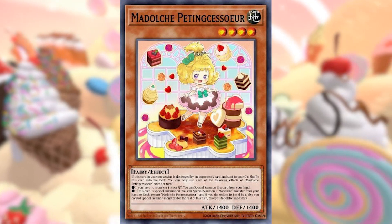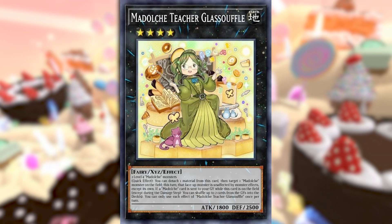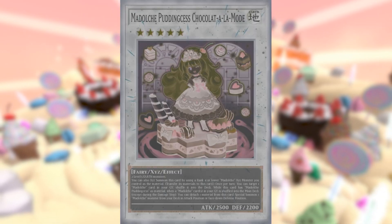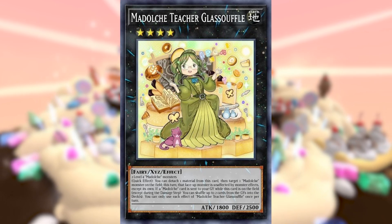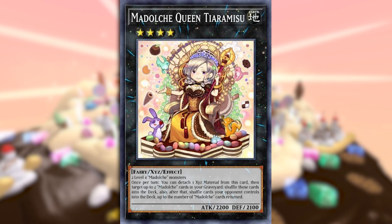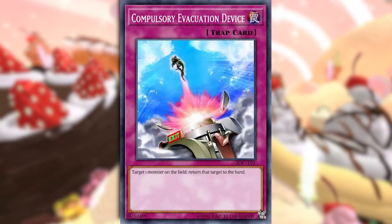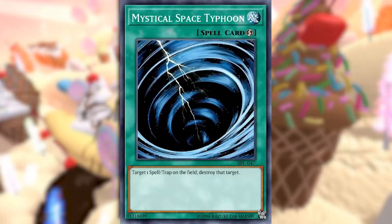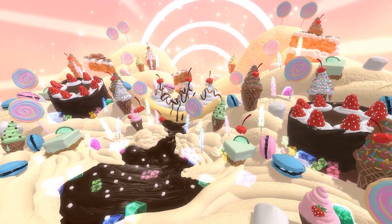It's basically always summoning the level 5 Puddingcesser from the deck, who will then become level 4, giving you the rank 4 Teacher, that can then be ranked up into Chocolaté, who can also special summon from the deck with Puddingcesser as material — facilitating another rank 4 since you still have your normal summon. Maybe another Teacher, who can protect the archetype on a quick effect by making Madolche immune to monster effects, or Queen Tiramisu, who can non-targeting bounce up to two cards on the field — giving you a big wall of protected Xyz monsters, usually with back row for turn one, and a board-clearing onslaught of non-targeting compulses on turn two, usually with spell and trap removal, making it that aggressive OTK threat. And all of this is accomplished by Petingcesser.